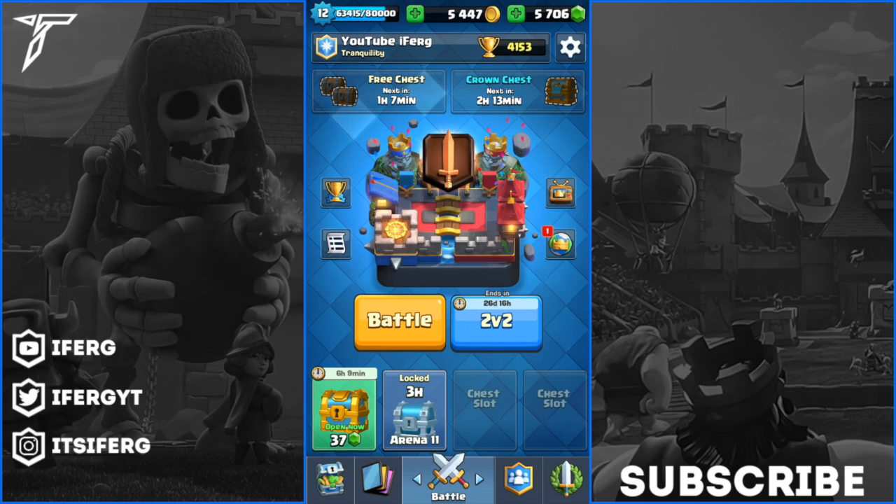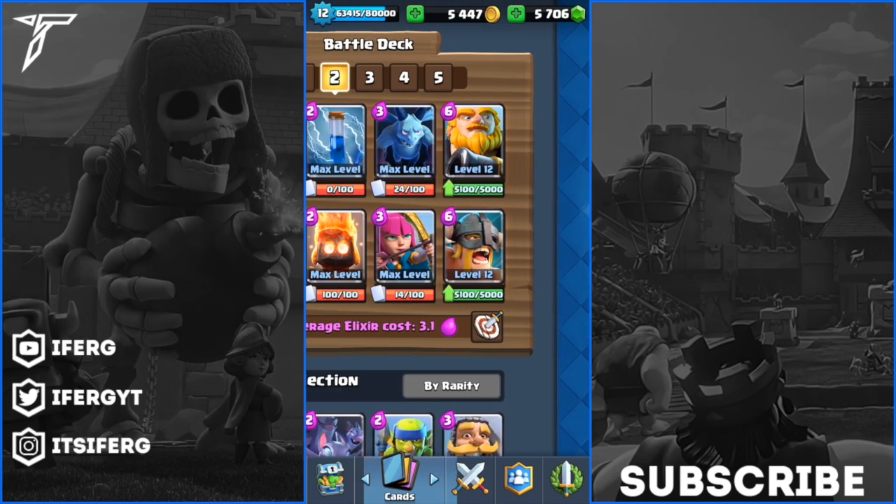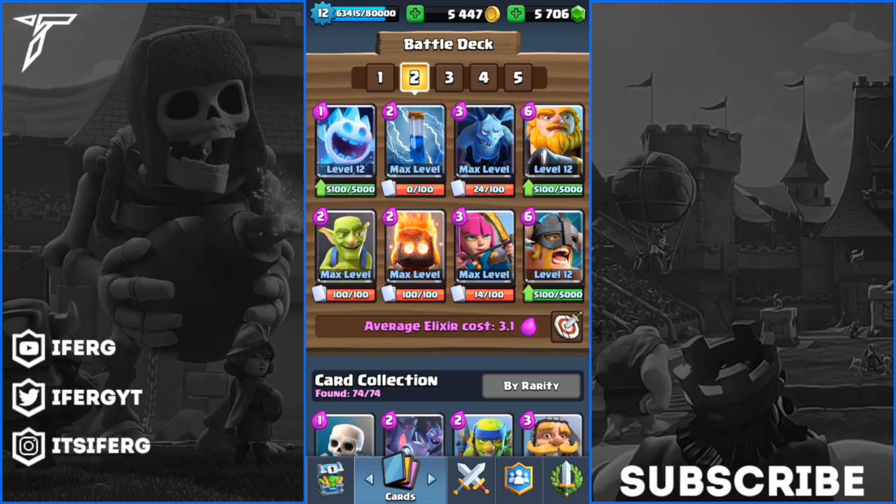Hey what is going on guys, it's your boy Ferg here coming back with another Clash Royale video. Today we are following up the video earlier in the week where I did all rare cards - today we are doing all common cards. I have got the Ice Spirit, Zap, Minions, Royal Giant, Goblins, Fire Spirits, Archers and Elite Barbarians. I would have used a Mortar deck but Mortar is not that good unless you have a spell like Fireball and Rocket, and since they're rare cards I can't use them in today's deck.